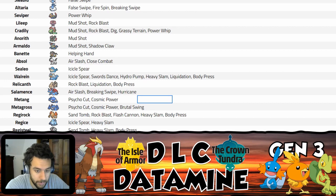Metagross gets Psycho Cut, but it already had Zen Headbutt so that's not a big deal. Cosmic Power is interesting though. It's surprising it didn't get Body Press — look at this thing, it looks like it was built to crush something underneath its body. Cosmic Power plus Body Press would have been really cool on Metagross. Maybe next DLC.